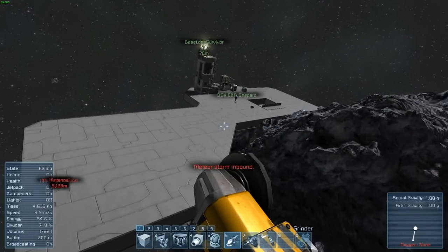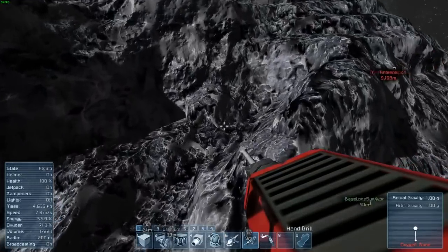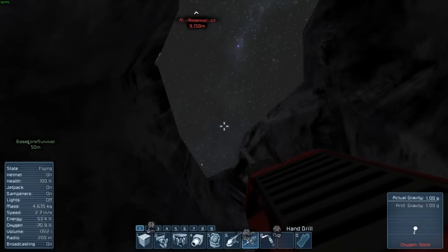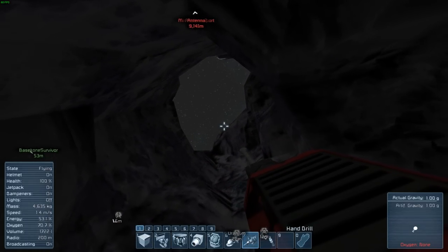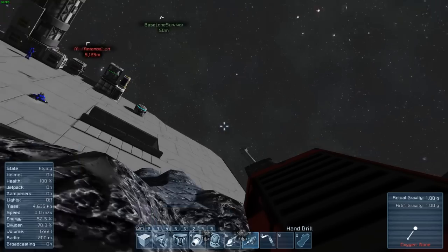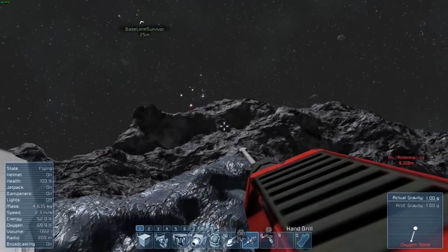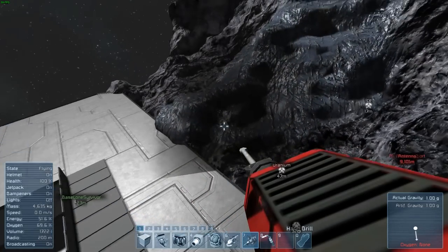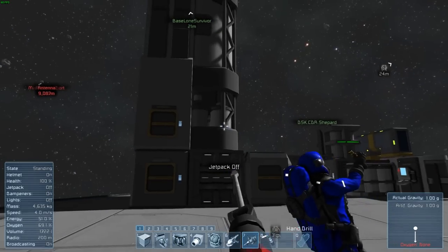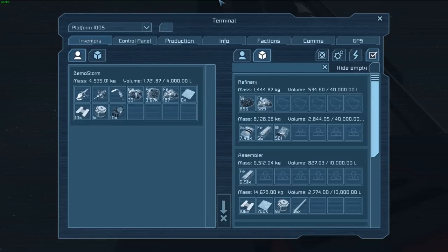Meteor storm inbound! What? I'm going to go take cover inside my mine. Are you about to die? No. Are you coming inside the mine? Probably not. Are you going to die out there? Yeah, whatever. Where are those hitting? I don't see any meteors — nope, there's one. They're moving so fast I can't see them. It stopped. I won — I beat a meteor shower, guys, in my first episode.